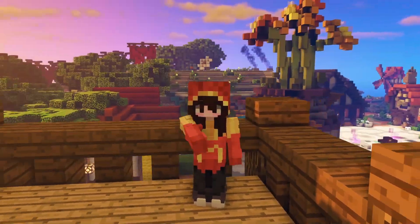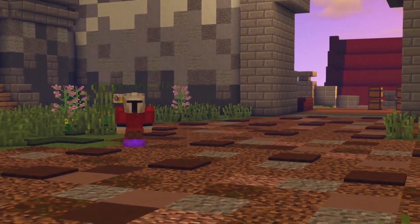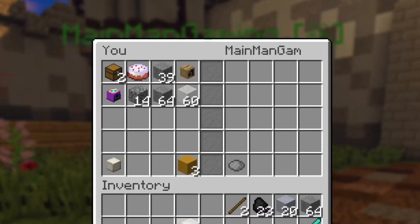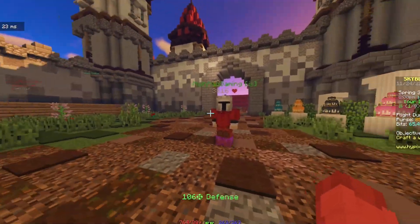Do you know what a middleman is in Hypixel Skyblock? You use a middleman when you and another person are trading items so valuable that you need a third-party person to make sure that the trade happens fairly. Sometimes you have too many items for the trade menu, sometimes your money can't fit in the trade menu all at once, and other times you just don't trust the other person.